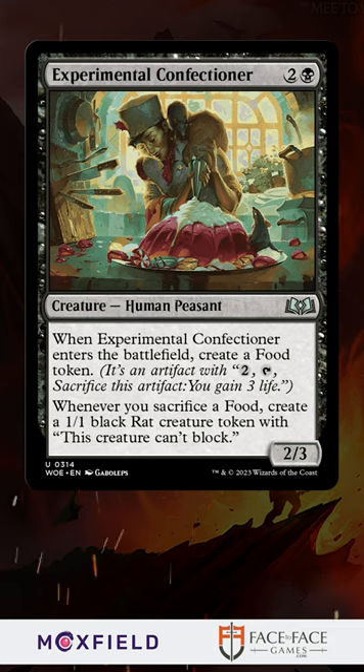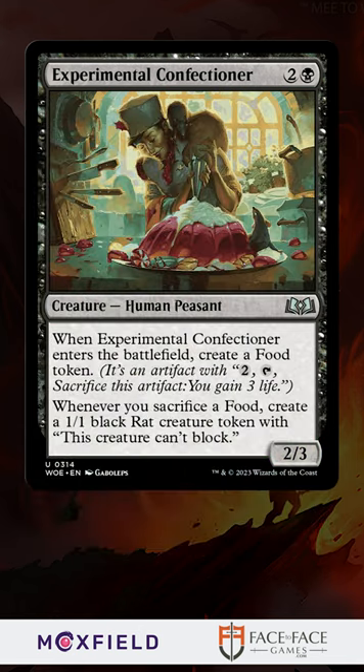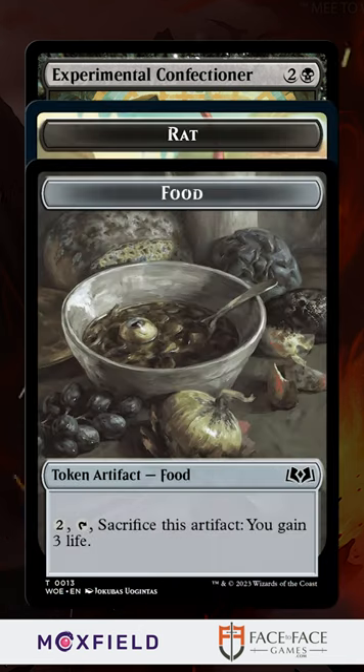But the big bomb is when you pair him with Peregrine Hook. Whenever you make a token, you make a bonus food token and can sacrifice 3 food to draw a card. Together, as long as you can sacrifice 3 food to draw a card, you make 3 rats and 3 food — drawing your whole library and getting a ton of rats.